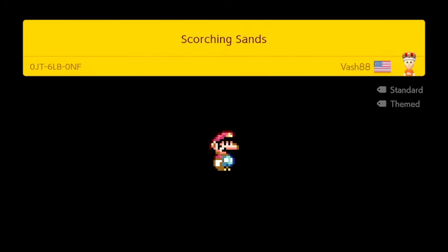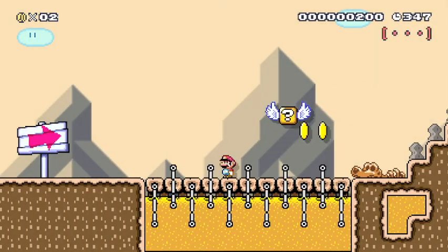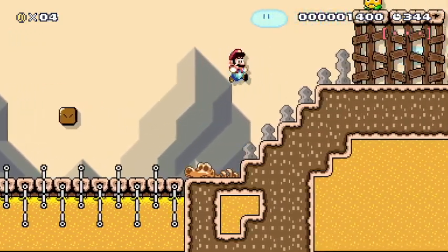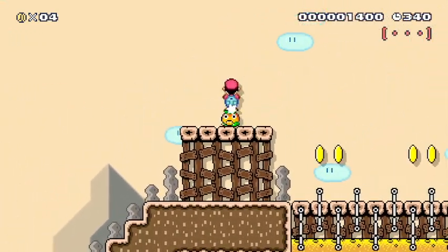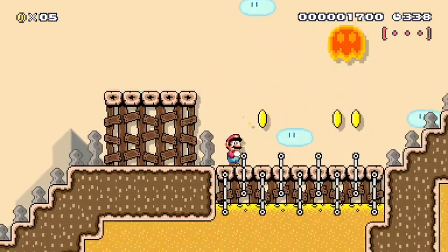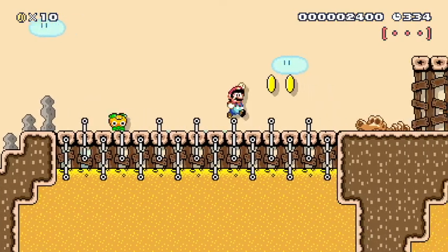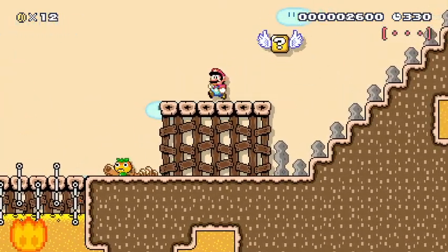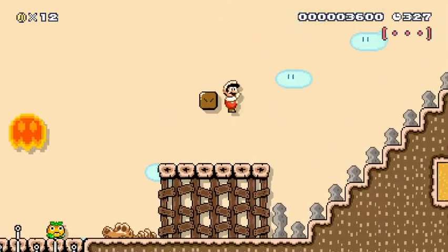And there he is, the main man himself, Mario. And of course, Chocolate Island is the closest thing that Mario World had to a desert world. And even then it really wasn't that much of a desert world — it was more like a mountain world, or should I say mountain area?